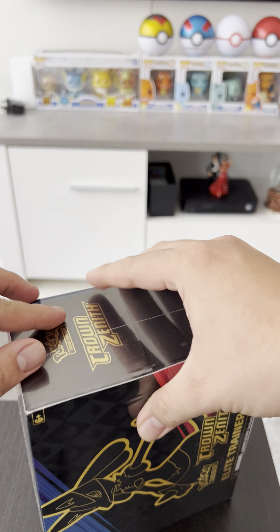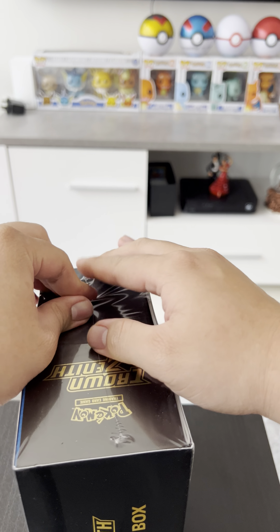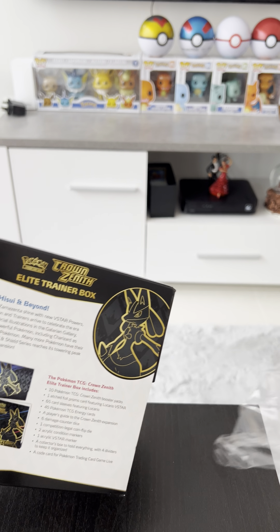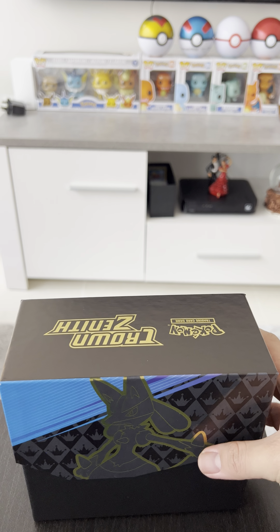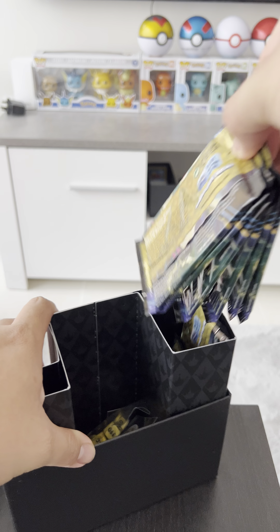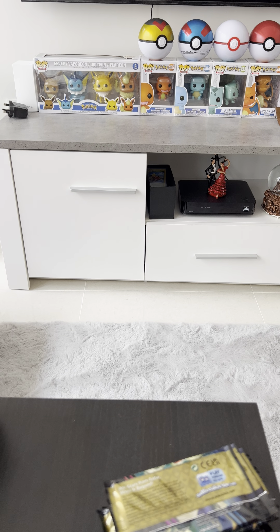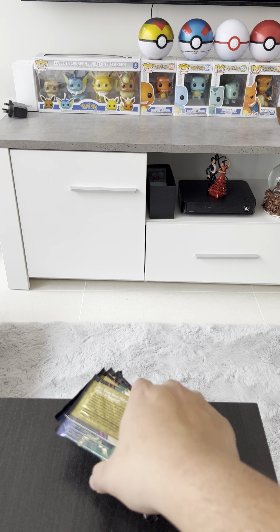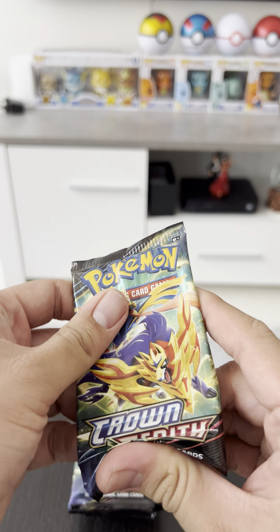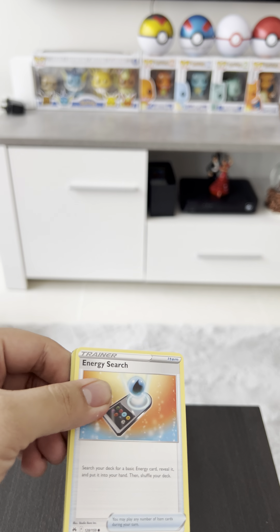Another Crown Zenith ETV. Let's go. Where's our packs? Give me my 10 packs. All right. First out of the box — quite easy to open.